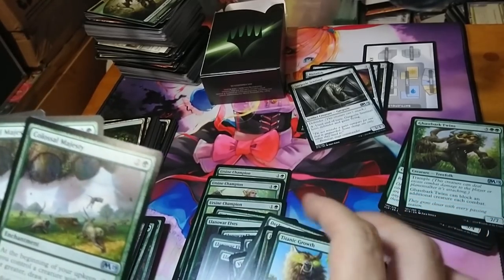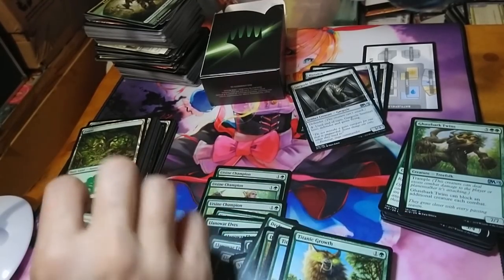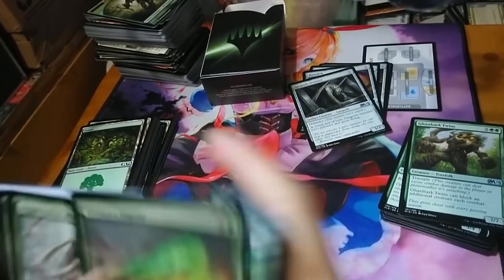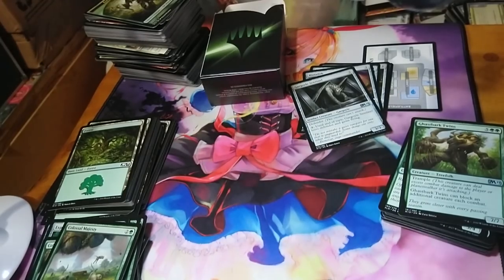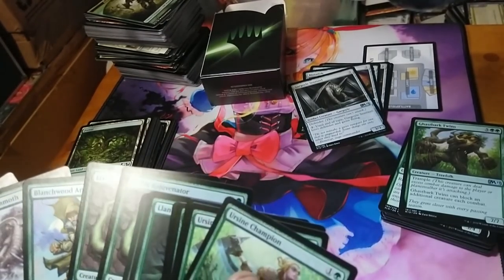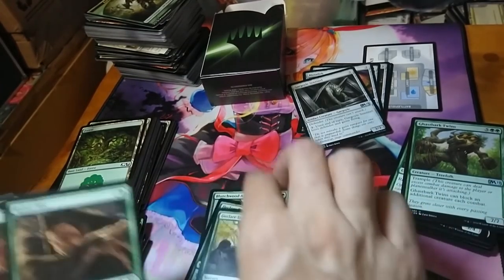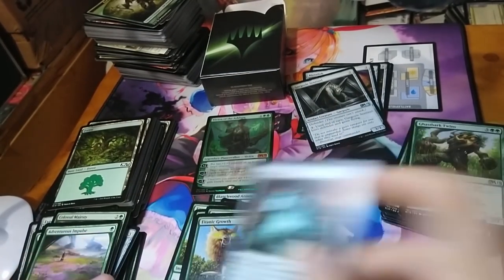For card draw, which is better: colossal majesty or rogue's glove? We'll take out the colossal majesties. Let's double check our final numbers... we need to trim two more creatures. We'll drop one Vivian's jaguar — they only really matter if Vivian is out, which isn't going to be that often — and we'll drop a rejuvenator, going down to two.